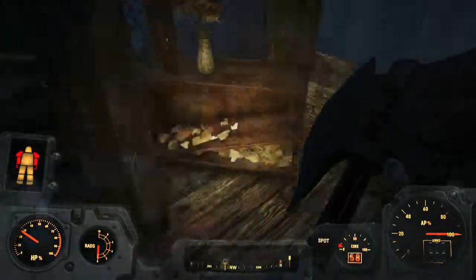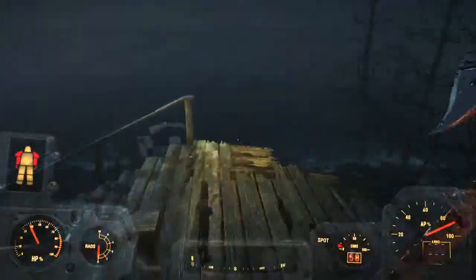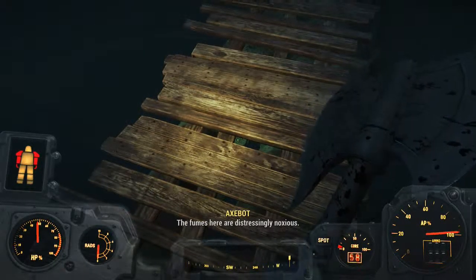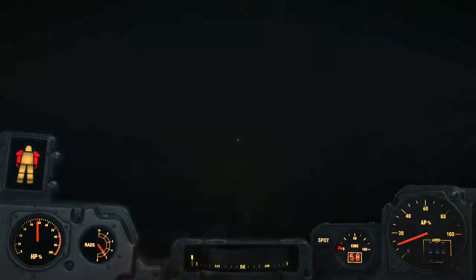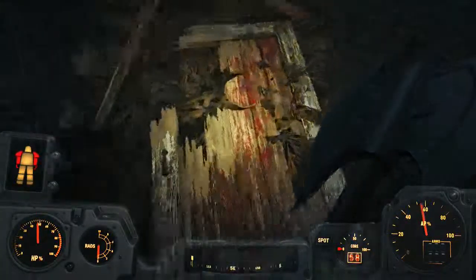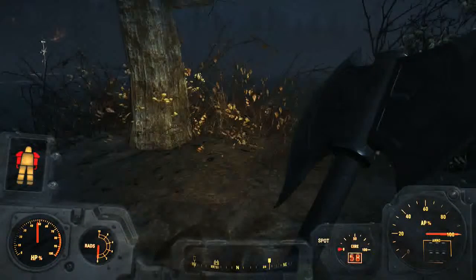Wait, did we get his key? Did not realize that. Awesome. Now we're gonna go to that island over there if we can. Almost there. Oh, is this a trunk? All that good stuff. I guess it's good to come over here.